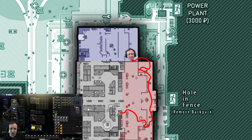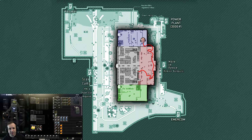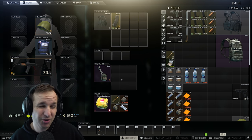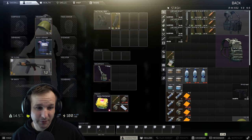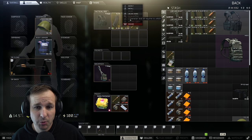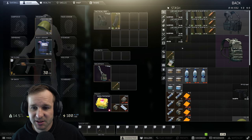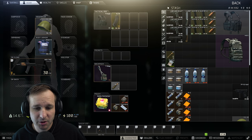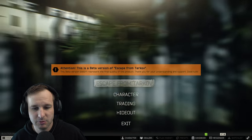I'll take the backpack. My strategy with this run is to go on interchange again, but the main plan will probably be not to extract via one of the main extracts. I'm going to go out to one of the ones where you can extract without a backpack, which is a guaranteed safe way of extracting in my opinion. We've loaded this one up with good ammo and I'm going to take that as a backup ammo and a heal. Let's see how we go.